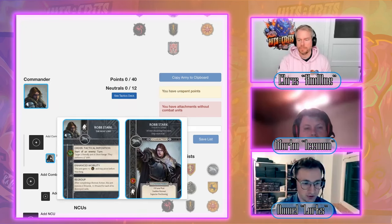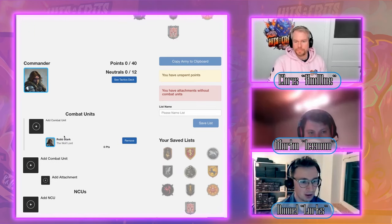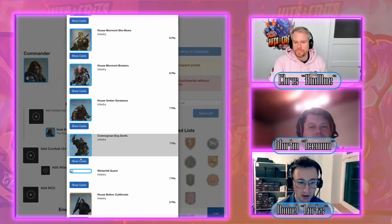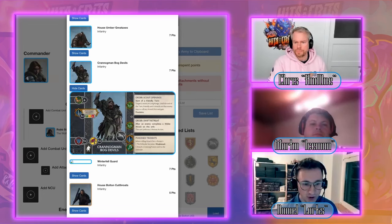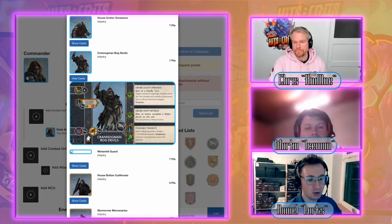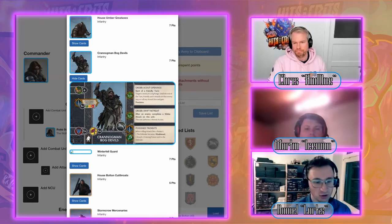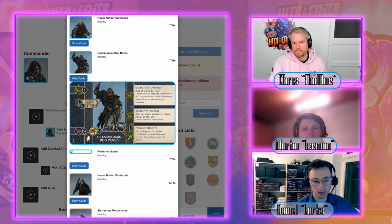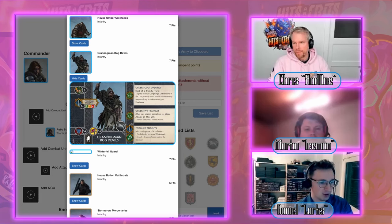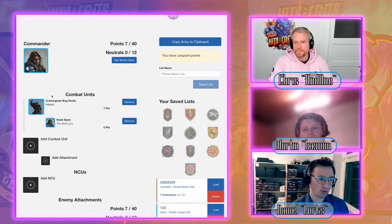A good commander unit for Robb would be the Crannogman Bog Devils. They have six-inch movement and the order Swift Retreat, which lets them retreat when attacked — synergizing neatly with Robb's Regroup ability. They're a Stark option, pack a good punch, and their Scout Openings order supports other charges.